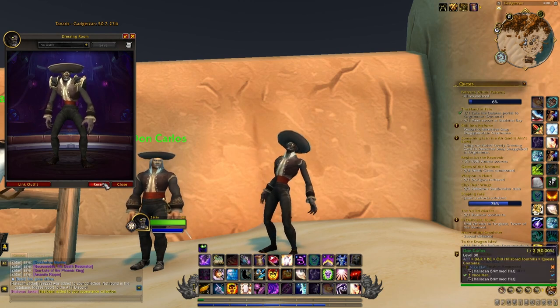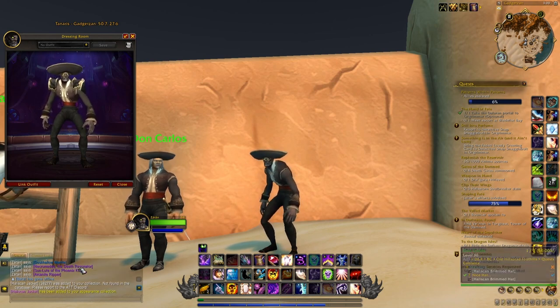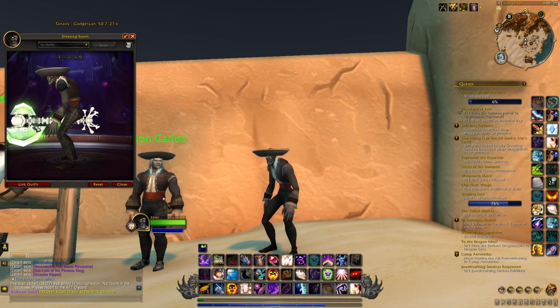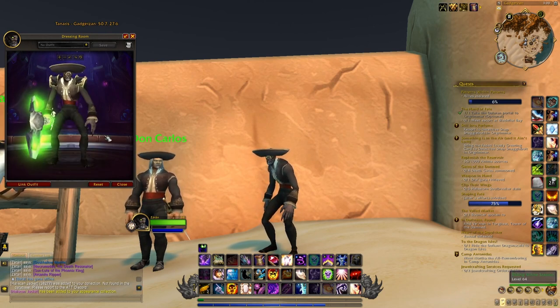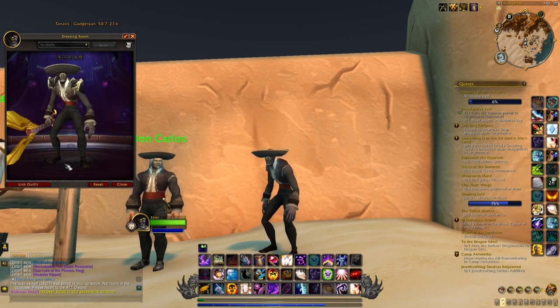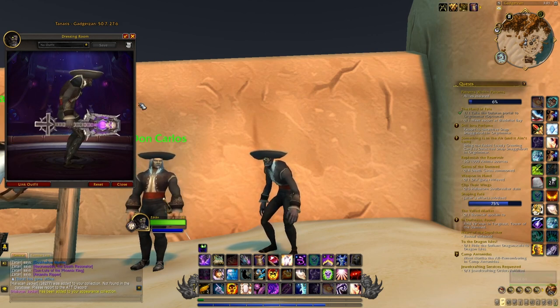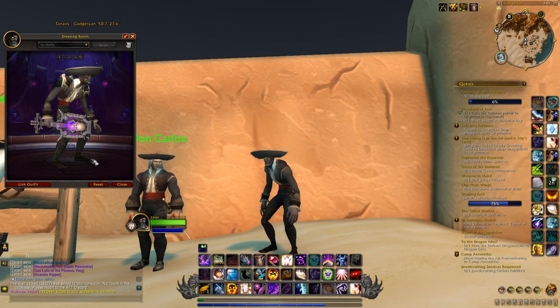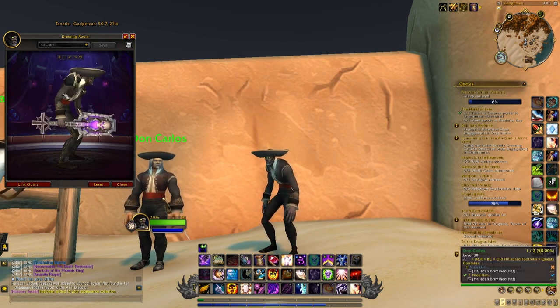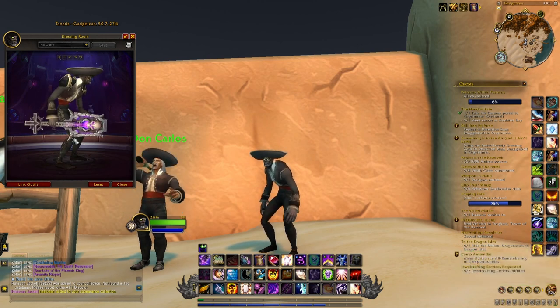There are also a few weapons you can use to get an even better set that really matches the mariachi look. The Arcanite Reaper is probably the best one — as you can see it looks just like a guitar, which is pretty cool even if the color could be more in phase with the look. You also have another guitar available through the Black Market Auction House, though you will have to spend quite a lot of gold. Finally, there is one you can get from the Darkmoon Faire once per month — it is my least favorite but still a cool guitar option.